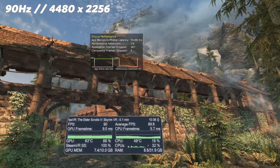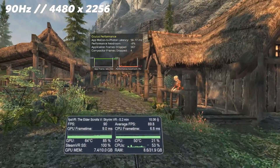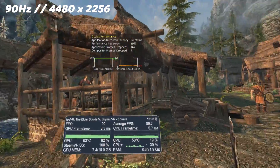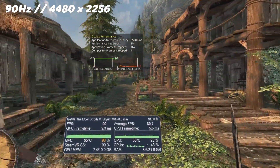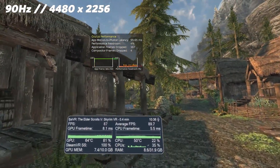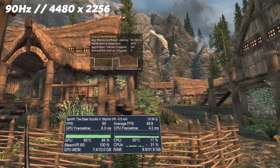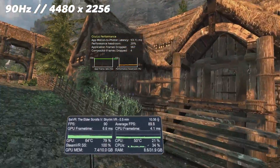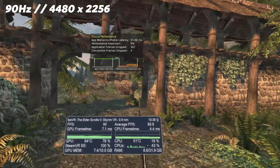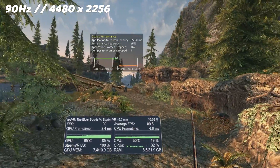Finally I go back to that 90Hz setting but this time increasing resolution to 4480x2256 to give a slightly sharper image in Air Link, and it looks fantastic. Performance is still very good — we're getting similar performance headroom as we were running at that default resolution in 120Hz. Overall this is probably a good way to play if you like that slightly sharper image, and performance is still maintaining those 90 frames per second pretty well for the most part.